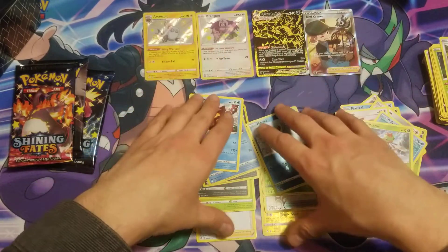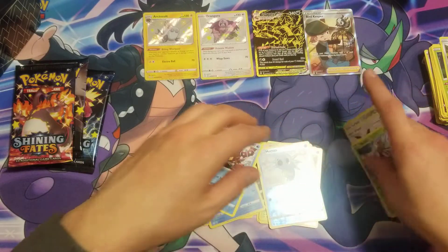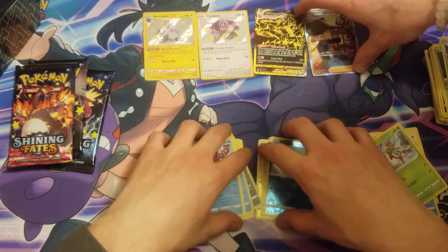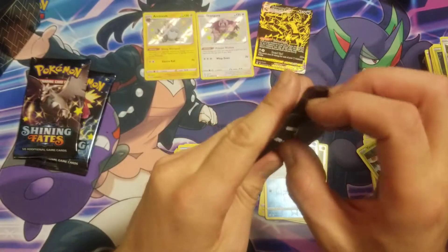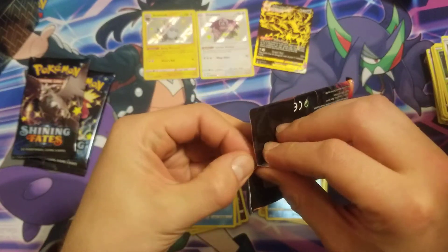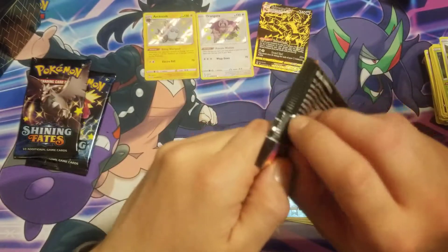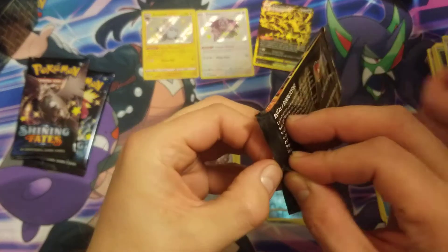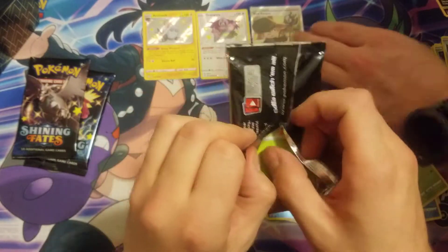All right, nice pull right there. That makes up for it right there — we were due for one. That was a heck of a pack. See, you can hit two-and-one — that's nice. Very nice. So we hit a gold card in our second ETB!